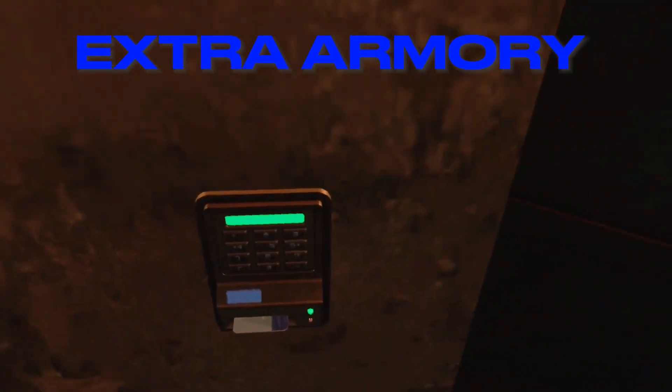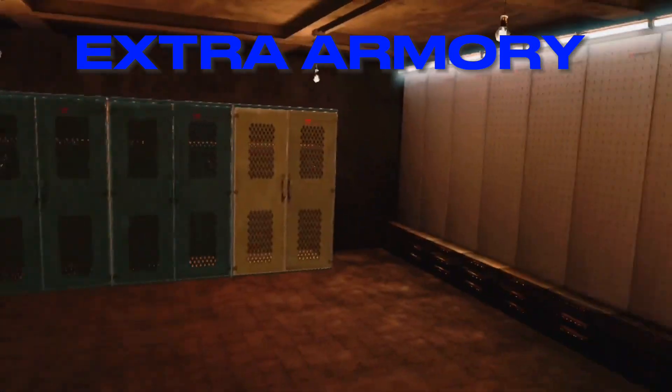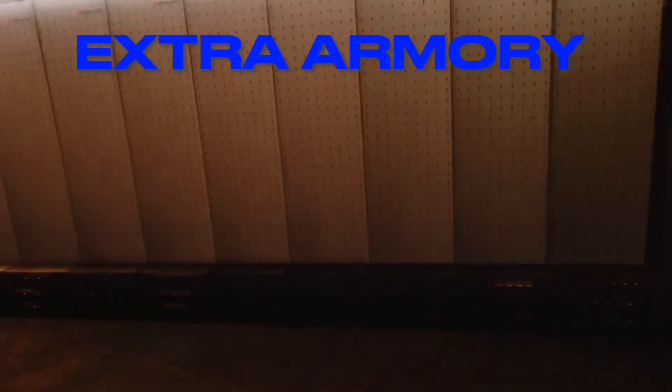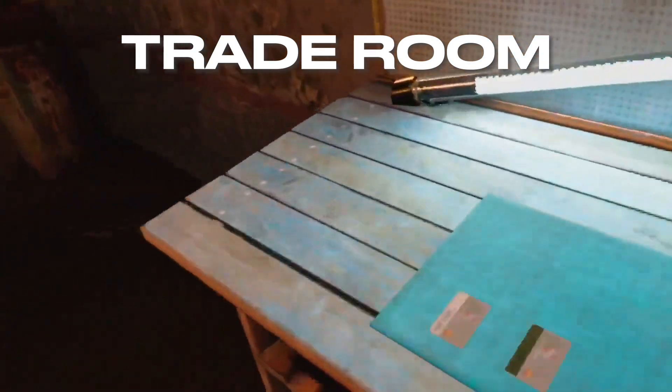If you go to the back of the armory you'll see this blue door, which requires the blue key card. This is just more space — more gun wall, more bags, another mannequin, and another locker.